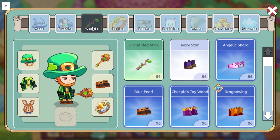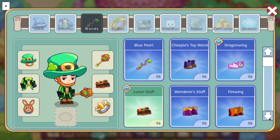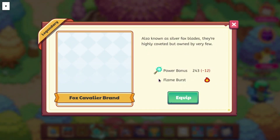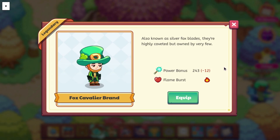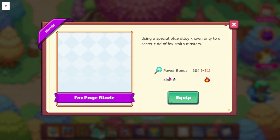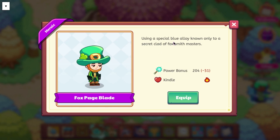I don't think we got any new relics, but we did get some new wands. I'm not sure why some of the icons aren't showing up. We have the Fox Cavalier Wand, which does a Flame Burst power bonus of 243. This is also known as a Silver Fox Blade — I assume this is the Silver Fox Blade we saw in a different video. They're highly coveted but owned by very few. Next up, we have the Fox Page Blade, which does a Kindle power bonus of 204 using a special blue alloy known only to a secret clan of Foxsmith Masters.